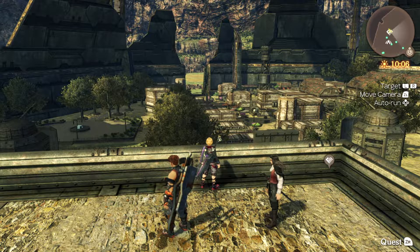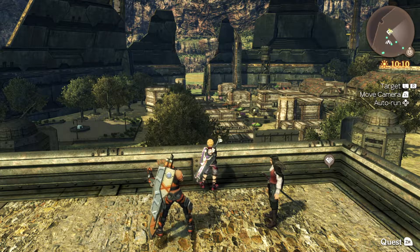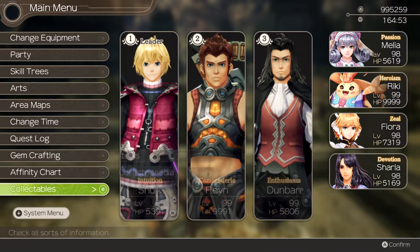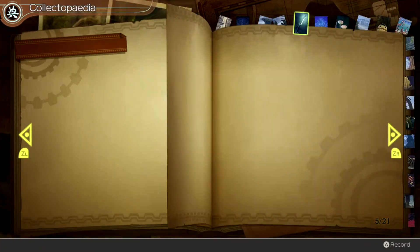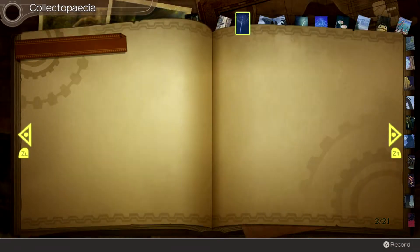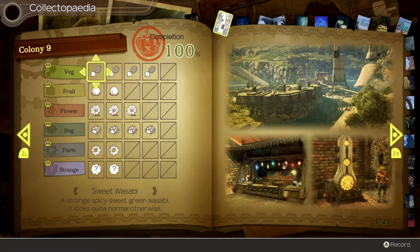In all seriousness, we're here to talk about a couple of things related to completion. First of all, you may have noticed that I've gotten 100% Collectopedia progression in every area of the game, as you might be able to see here. But you may notice that there is actually an additional page to the Collectopedia.